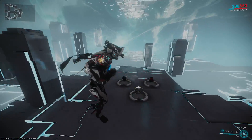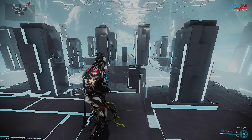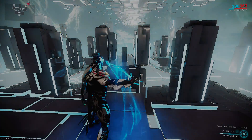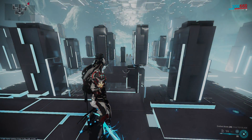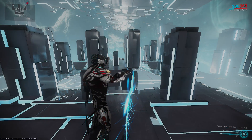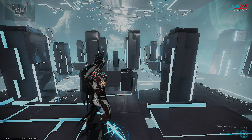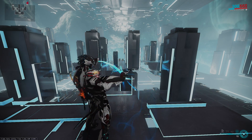It's also worth noting that on stat stick builds for Excalibur, if you're planning to use his four to kill regular Sentients, including Shattering Impact in your build will reduce your kill time on Sentients significantly, so I would highly advise it — only, of course, if you are not using Chromatic Blade, because if you're using Chromatic Blade it will entirely remove your impact damage and then that mod won't work.